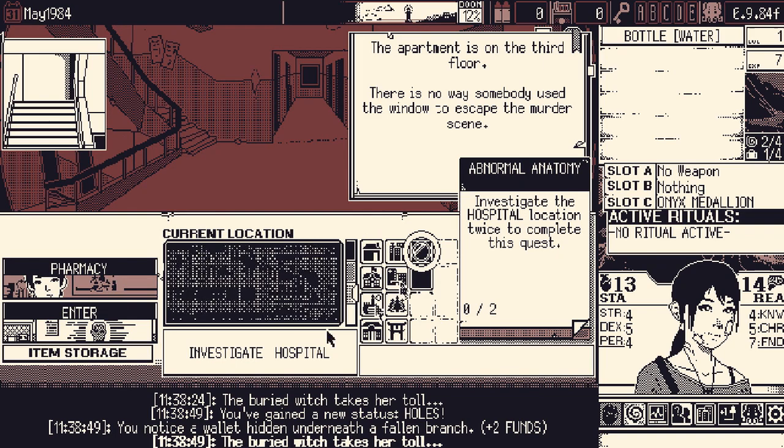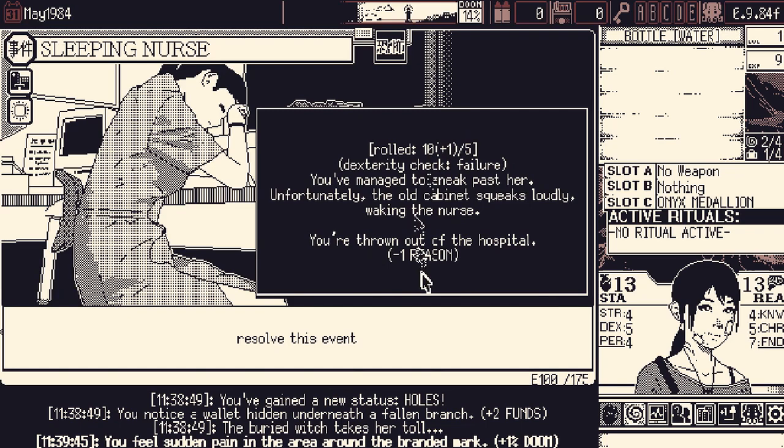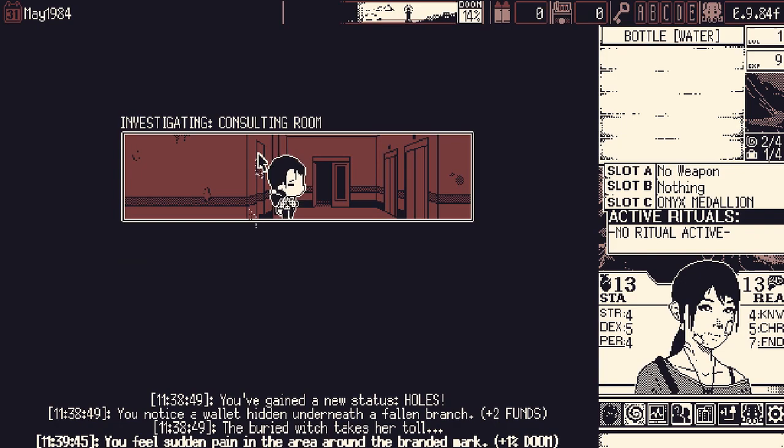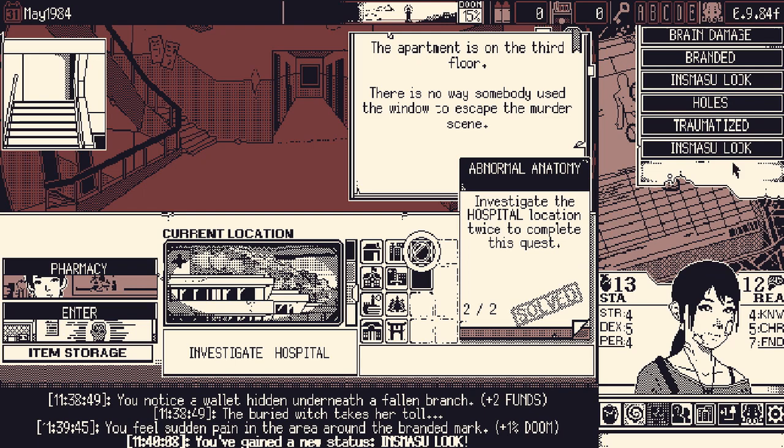Let us dive right into the side quest — to investigate the hospital twice. We've got pretty good dexterity but bad luck, so do not set the trash can on fire. And we failed our dexterity anyway — rolled a 10 plus one. We gotta dive right back in. We got an additional curse — Imp's Mouth twice. The thing that doesn't hurt us at all. We now have it two times. Glorious — giving us tremendous power.